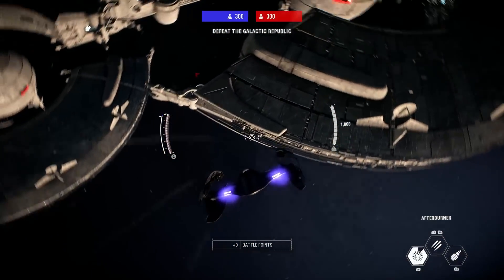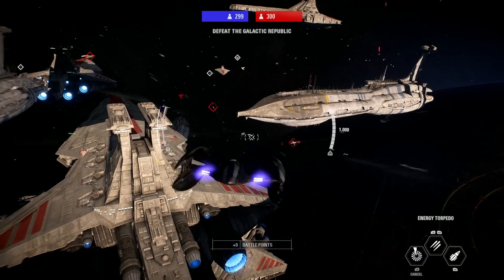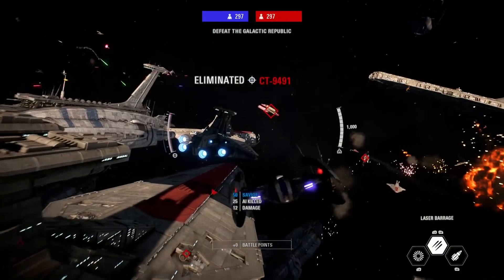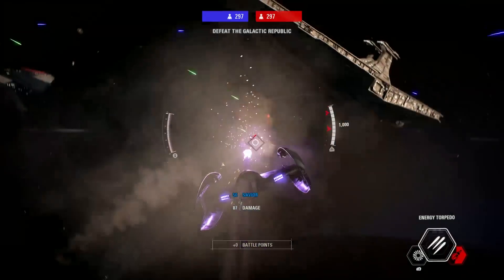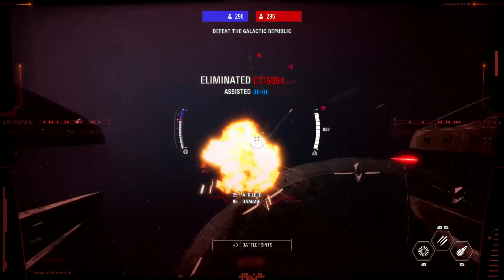DICE did re-skin a few vehicles already in the game with the last update — I believe they re-skinned the AAT and the MTT, though I might be forgetting one more vehicle. Hopefully they do look into making new skins for the Vulture Droids as well as the other CIS ships, but they look really good — exactly how they do in Revenge of the Sith.